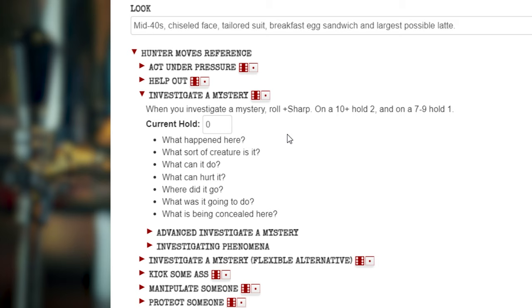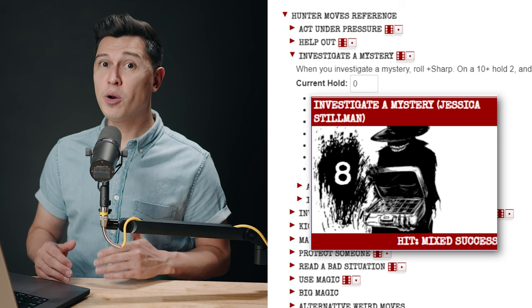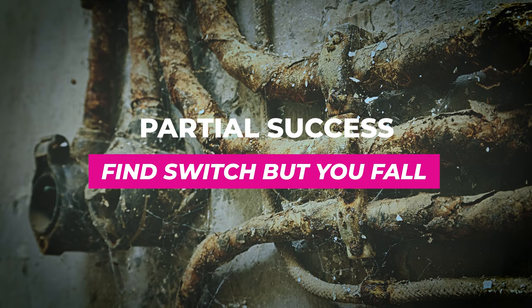Most moves involve rolling dice — the description of the move will tell you one way or the other. Investigate a mystery says roll plus sharp, which means the hunter rolls 2d6 and adds their sharp rating. If you're playing on Roll20, clicking on the dice next to the move rolls and does all the math for you. The total of the roll was an 8, which means it was a partial success. Most ranges are: 10+ is a great success, 7-9 success with possible drawbacks, and less than 6 is a miss. With that partial success, you might say they find a secret switch, but as they flip it, a trap door opens below their feet and they fall 10 feet to the basement, taking one harm.